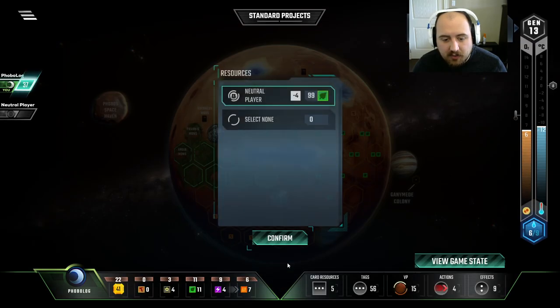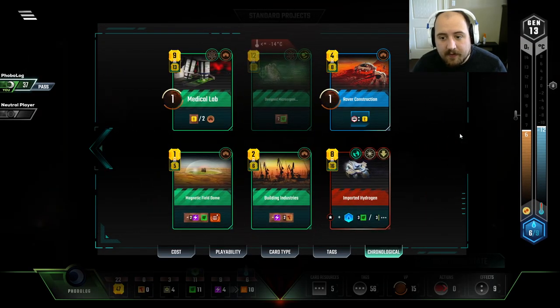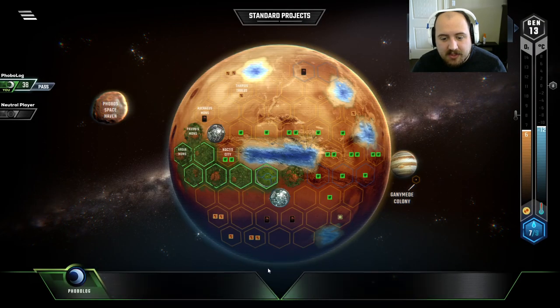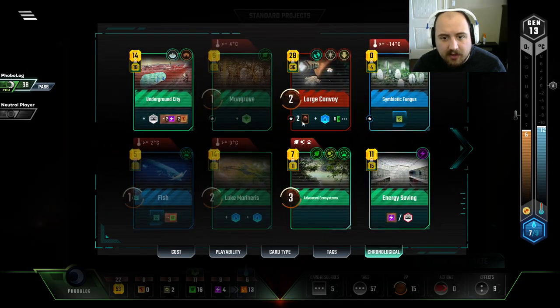Big Asteroid is a big win. Then, two Titanium into here makes this really good. Wait, did I have a Mangrove? I do, don't I? Yeah, I do. Crap, crap, crap. Because I did want to put a city beside that.